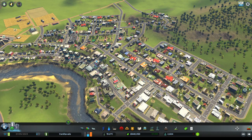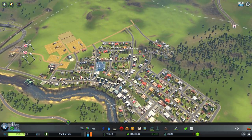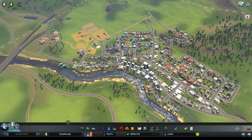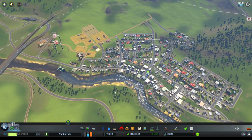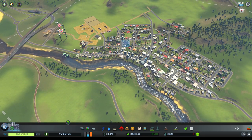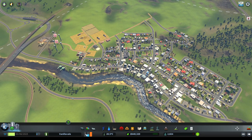Hi guys, I'm Exact Chaos and welcome back to another episode of the 'How to Start a City' series in City Skylines. We're on the live stream and we'll get going with the city. What we started in the previous series is we basically started with a little bit of a farm over here, an industry around which a city could develop. That was followed by a main road that started expanding and people started moving in.